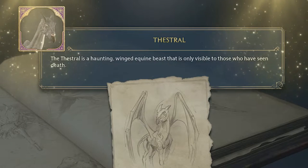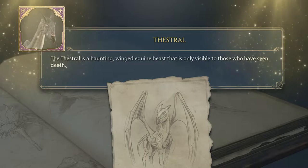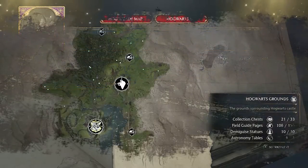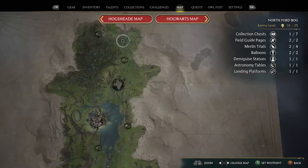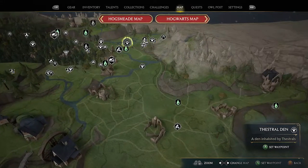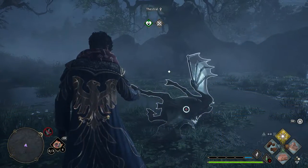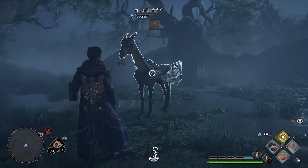Next we have Thestrals — haunting winged equine beasts visible only to those who have witnessed death. They're talked about quite a few times in the game and are a really cool creature to capture. Breaking the trend of heading south, this time head upwards from Hogwarts to the Thestral den, just slightly north of the East Northford Bog fast travel. Back in your vivarium, these reward you with Thestral Hair.